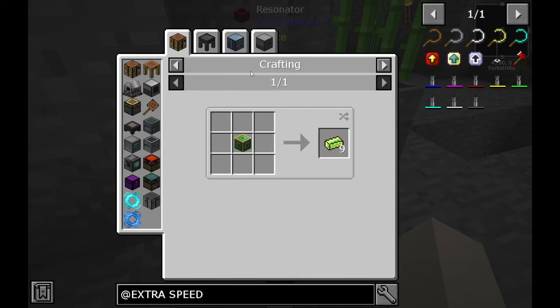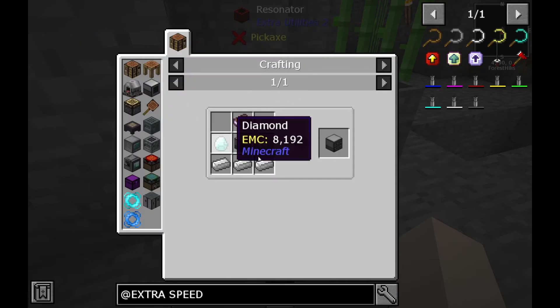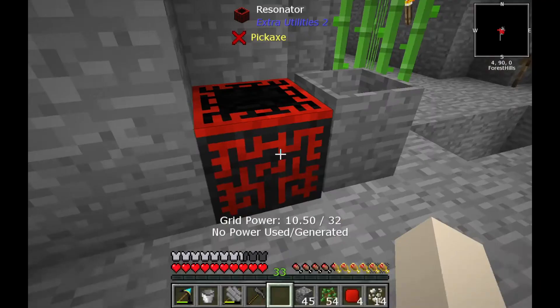The enchanter needs eight iron ingots with a nether star, which is really expensive. And the enchanted ingots need another enchanter — lapis and gold which I already have. The enchanter itself requires an enchanted book, which requires a book in the first place, an iron machine casing, and diamonds. I can obtain all of those.